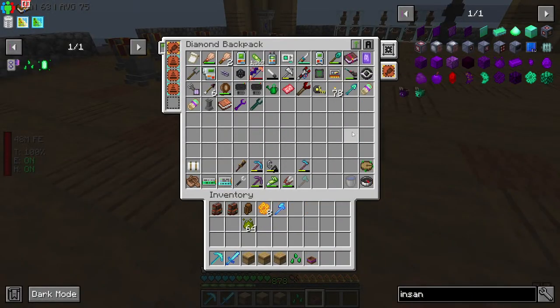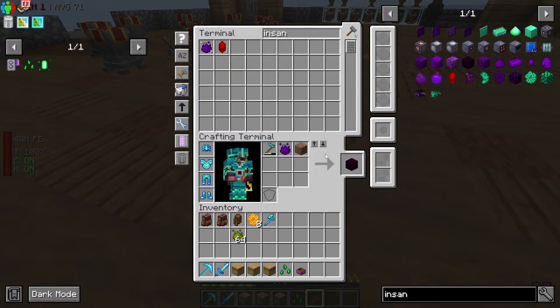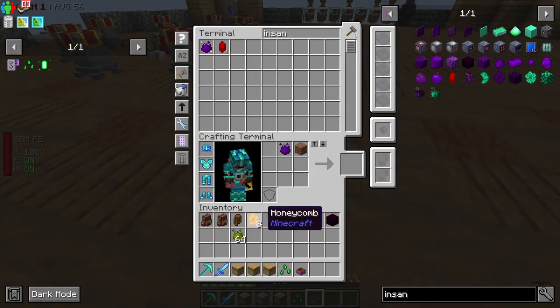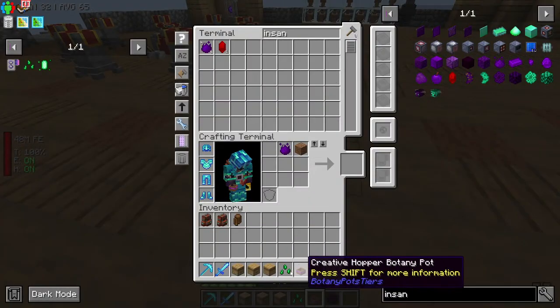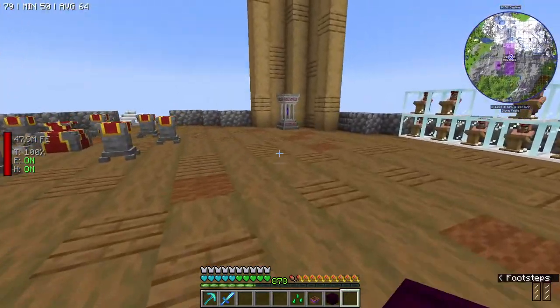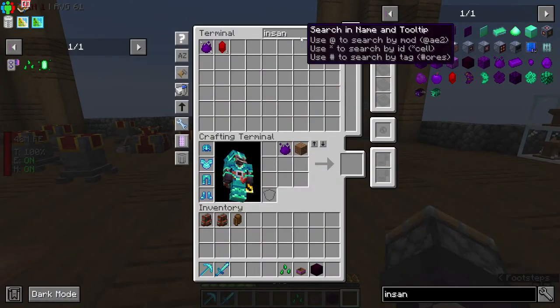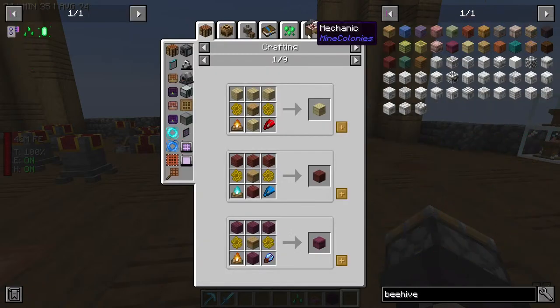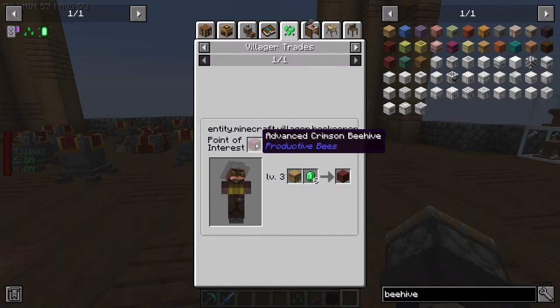Insanium farmland! My enchanted diamond hoe — that should be what I need for that. How do I get the villager? I think it's a beehive — just a normal everyday beehive to get the villager? No — it's an advanced beehive. Okay, so we want an advanced beehive. And what are these called again? Traders — yeah, traders, just straight up trader.